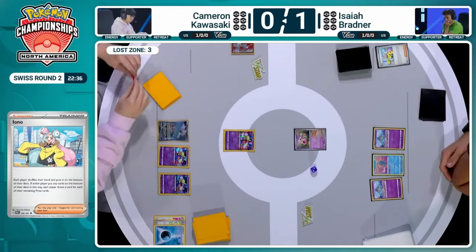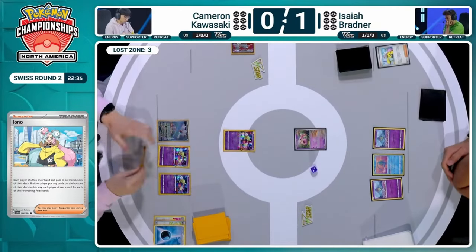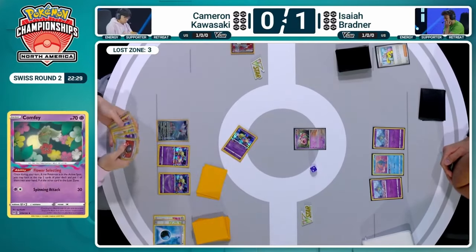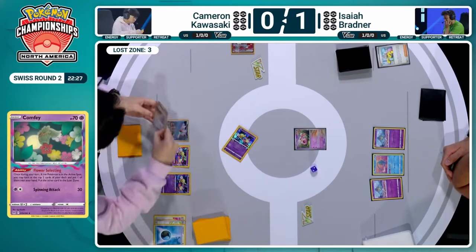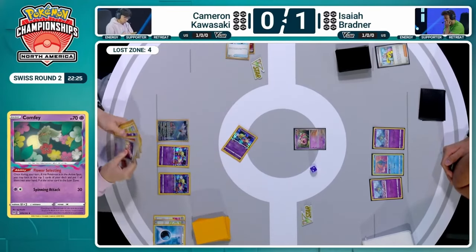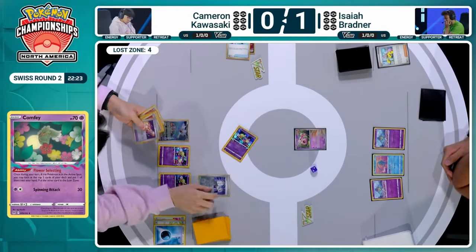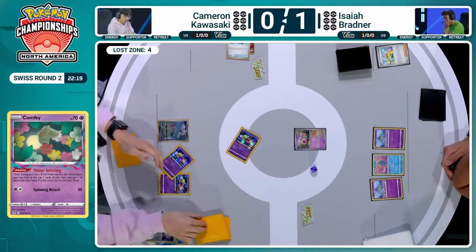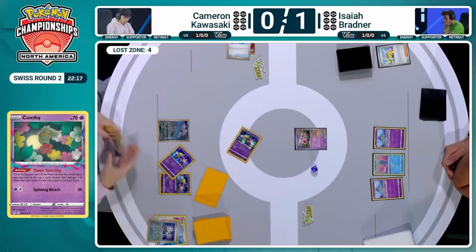Isaiah did find the Artisan but had no energy to retreat into. And there's the Iron Bundle already, so choosing not to give his opponent the Artisan — maybe make it a little harder for Cameron to find the follow-up. But Cameron is off to the races, going for those Flower Selects and switches. One Colress is at the bottom, but there's still another Colress that could be accessed. And wow — another very unfortunate choice for Cameron.